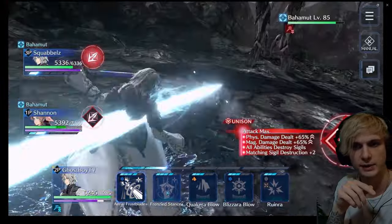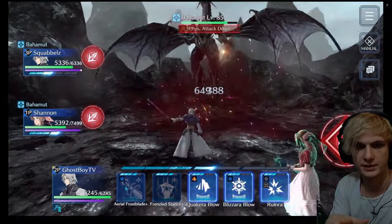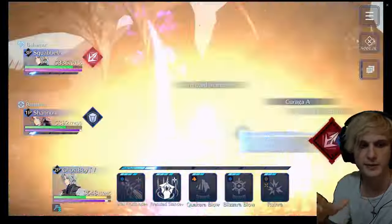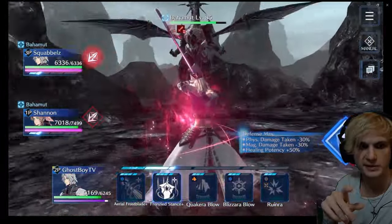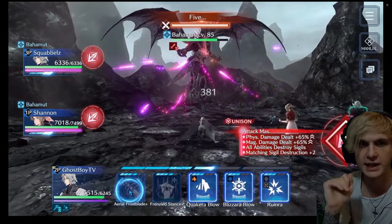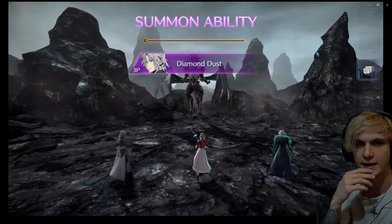Squabbles and Shannon are both free-to-play. So this can be done with three free-to-play players, as long as you just have the right setup. Squabbles and I are just trying to get as much damage done as possible, and Shannon's pretty much just healing — she gets some mana breaches and de-braves in here and there.